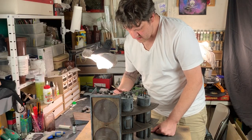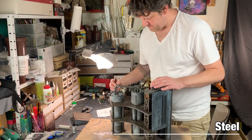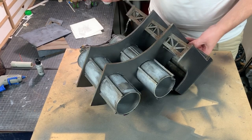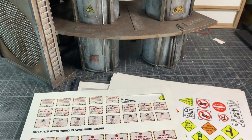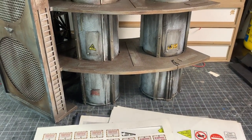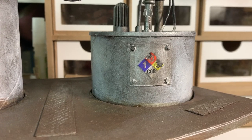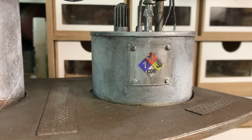Then it was time for the last step: a highlight of steel over all the metal parts. After the last painting step, the last detailing step — little posters that I printed out, glued on at the appropriate places, weathered them with a knife, and painted them up with a little bit of black wash.